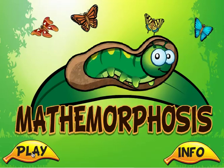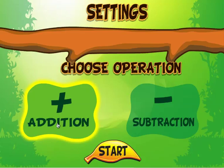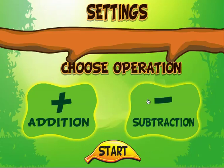Click play. Choose whether you want to do addition or subtraction. For addition, there are sums up to 9. In subtraction, all problems are from 9. I'm going to choose addition and hit start.